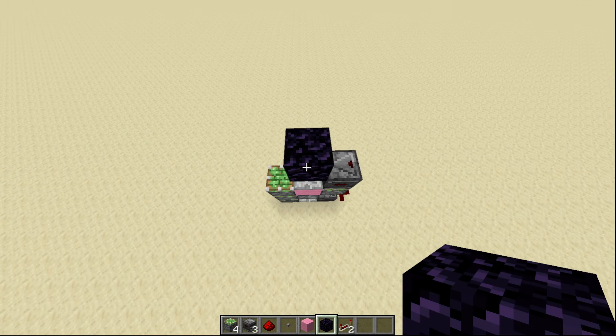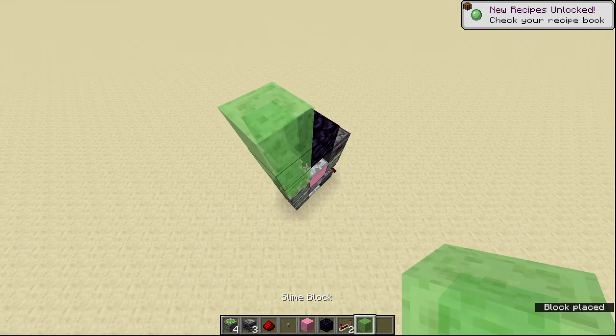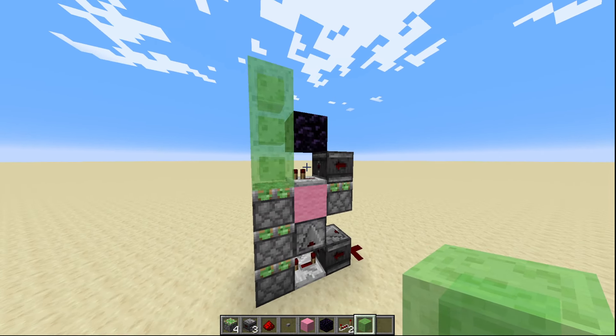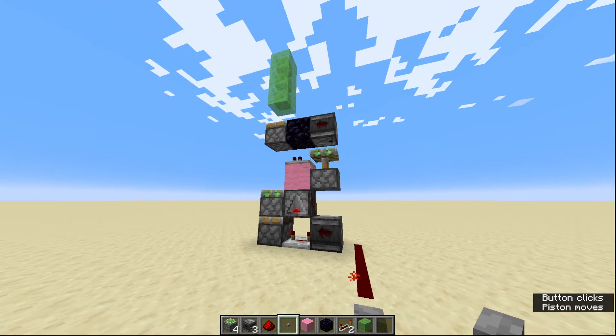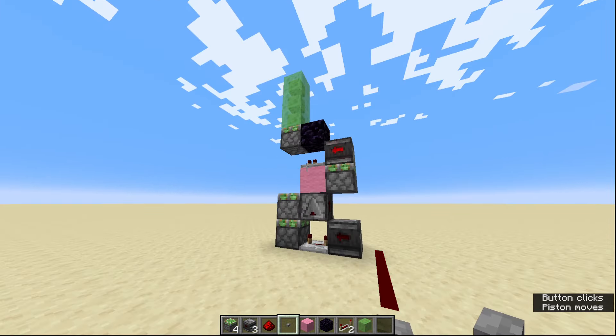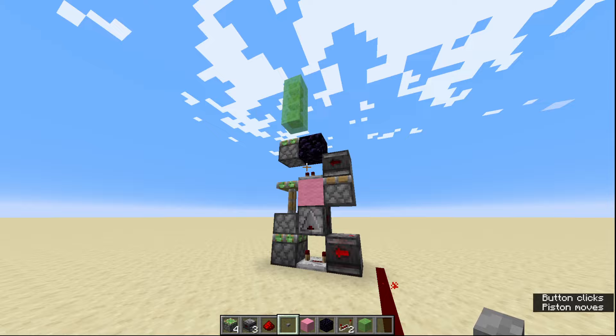Why a block of obsidian? Well it has to be a block of obsidian for this. Next you are going to put down some blocks on here — I'm going to put three slime blocks because that way they will all come back — and then you are pretty much done. Press the button and it will move all of your blocks up. If for any reason the first time you do it it doesn't work, just keep pressing the button a few times and it should fix itself.